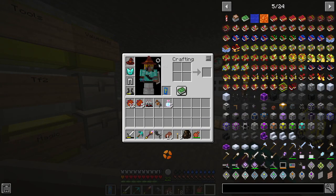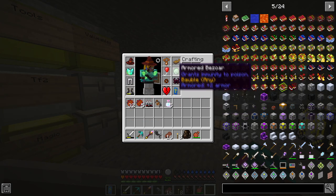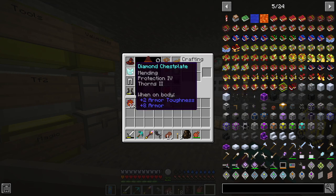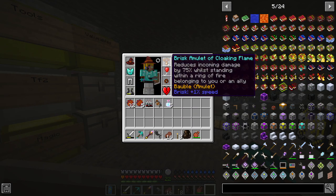We got some bubble stuff, and I mean, not really much else honestly. Oh yeah, and this diamond chest piece and this pickaxe, which those are pretty nice.